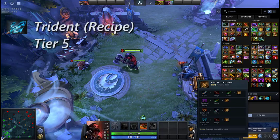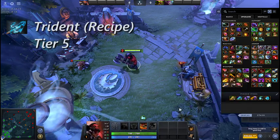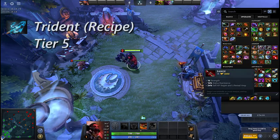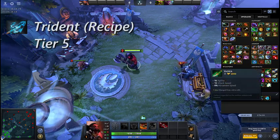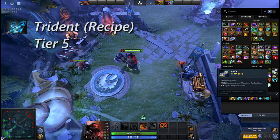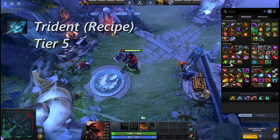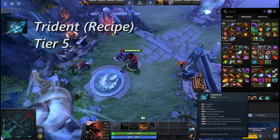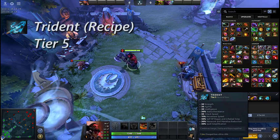Finally, Trident Recipe is the only item that does not grant the user any stats or abilities. Instead, this recipe allows the user to combine Sange, Yasha and Kaya into a single, more powerful item. The item is held in the neutral slot, so it grants the user the biggest individual stat boost in the game without using a main inventory slot.